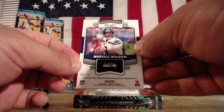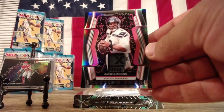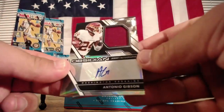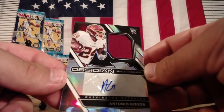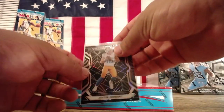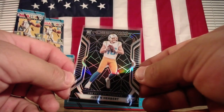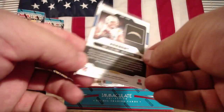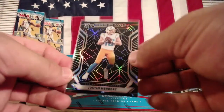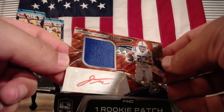Eight of 10 — Russell Wilson, eight of 10. Laundry tag it up, let's go. Antonio Gibson RPA. Justin Herbert — that's going to be one of the short prints. Charging. Jarrett P., 48 of 75. There we go. There he is, we knew he was in here — Jonathan Taylor, orange RPA. Beautiful card.